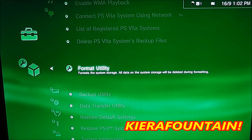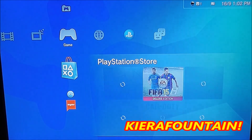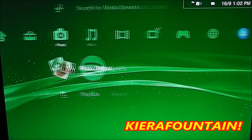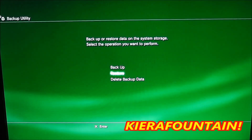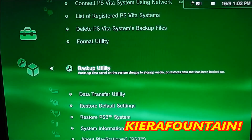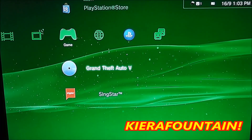In system settings go down to Format Utility, then Format System Storage, then Quick Format — I'm not going to do it because I've already done it. Once you've formatted, note that you will lose all your game data unless you move it to USB and onto your PC first — I advise doing that. Then go back to system settings, do Backup Utility, Restore, click USB, click GTA V, let it reset the PS3, then load up GTA 5. You'll have to redo the full installation — the 8,600 megabytes — but it is worth it.